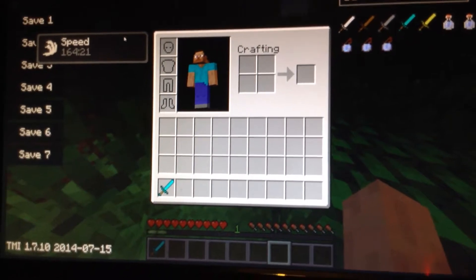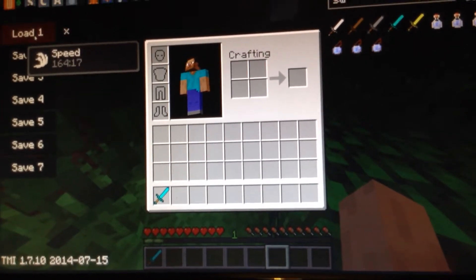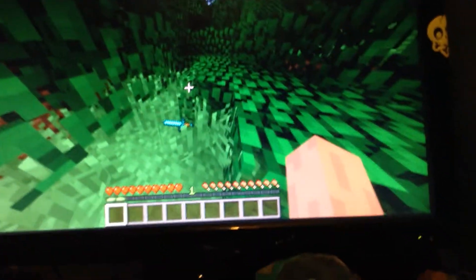Diamond sword. And then you click save. I'm going to change the thing and throw it.